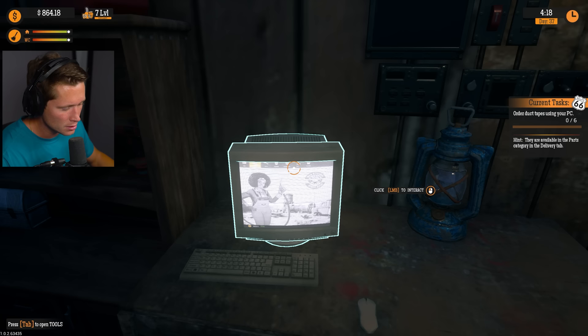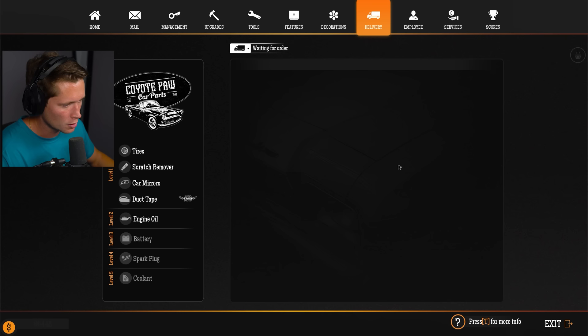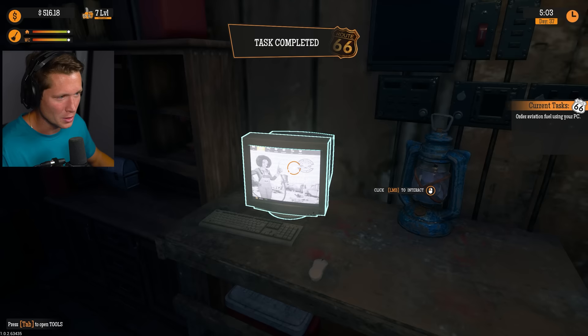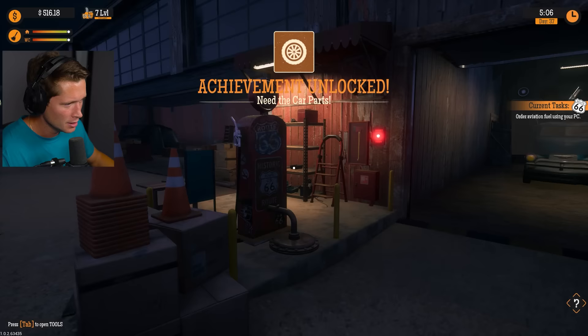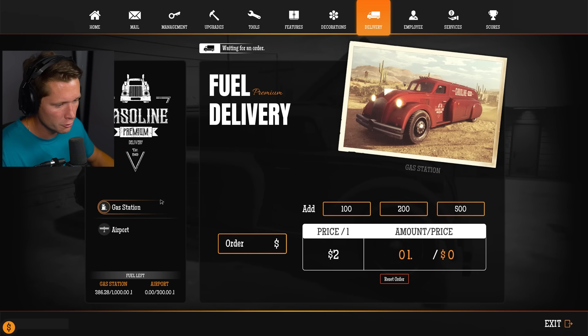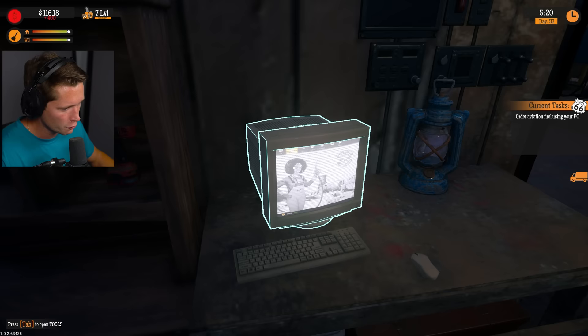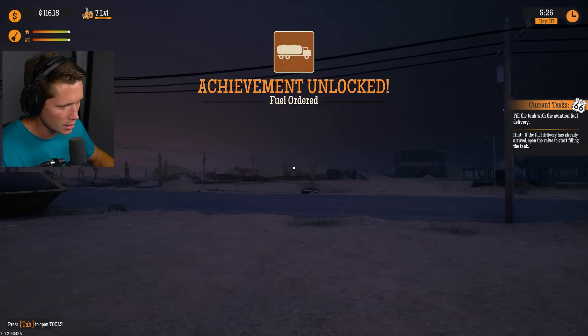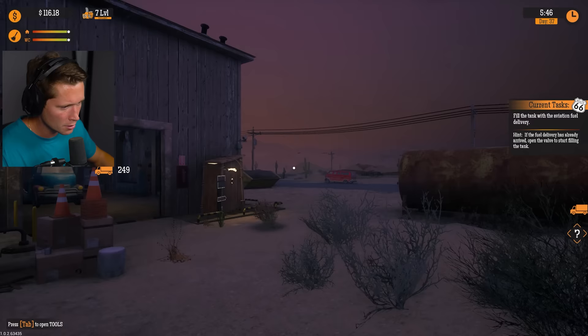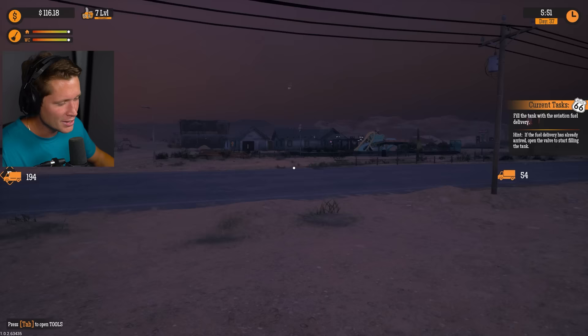We're going to be able to gas up, get some plane gas to these guys and overall improve our product and offering here at the airstrip. We're back - we've got a computer over here now. It wants us to order duct tape, so we're going to order parts - duct tape for the airstrip, it's $29. Let's order 20 of those. Then order aviation fuel using your PC - fuel supply, airport fuel. Let's add $200 for $400 worth. Both have been ordered, now we need to wait for delivery.